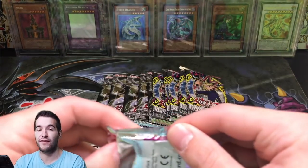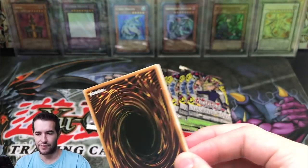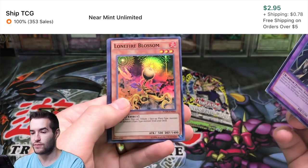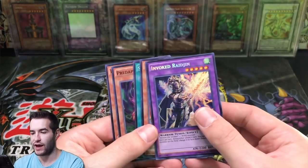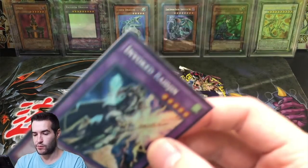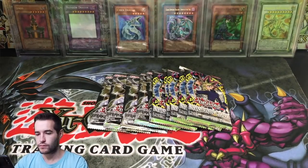Let's do the Fusion Enforcers. I've never pulled an Invocation from Fusion Enforcers, so that'd be pretty crazy out of one pack. Pretty sure it's a Super Rare. Invoked Raid Gen, Lone Fire Blossom - I think Lone Fire Blossom's not too bad - Super Solar Nutrient, Fly Trap and Fluffle Owl. Okay, so we got the Secret Rare. I'm not sure if it's really any good. Probably not because I've never really heard of it.